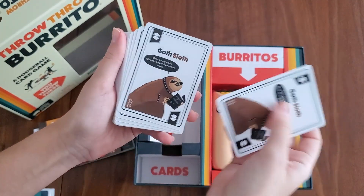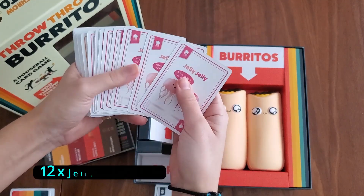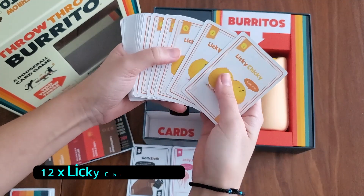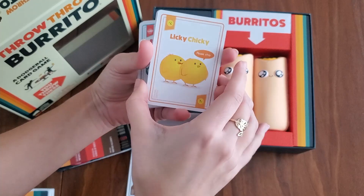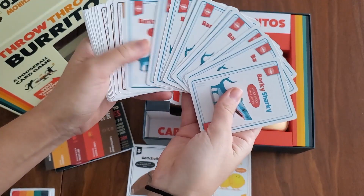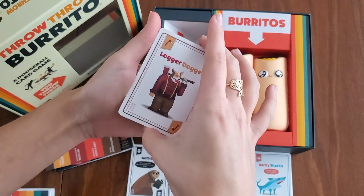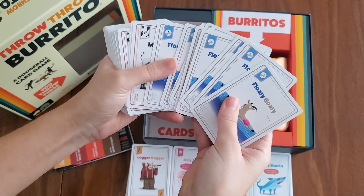We're going to go through all of this deck now, fanning them out. Goth sloth. Jelly jelly — twelve of them. Twelve licky chicky, these ones are cute. Barky sharky, again twelve. Twelve logger dogger. Twelve floaty goatey — who doesn't want a floating goat?